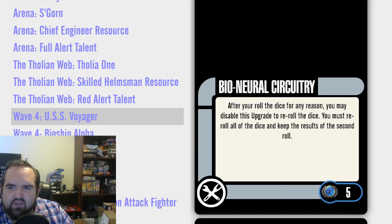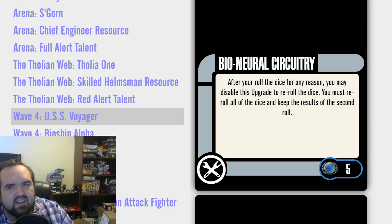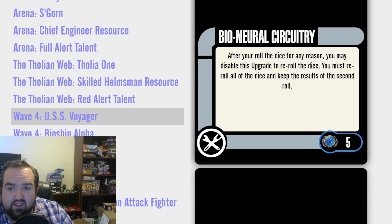Bio-Neural Circuitry. After you roll the dice for any reason, you may disable this upgrade to re-roll the dice. You must re-roll all of the dice and keep the results of the second roll. Do you want a worse tactical officer but it functions as tech? It's five points. Doesn't make sense — should have been choice of dice, should have been a lot of things. I can't justify bio-neural circuitry. This doesn't make thematic sense. There's nothing redeeming about this card, and we're moving on.